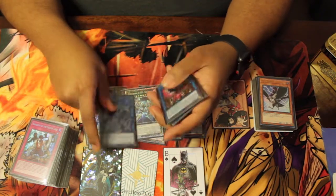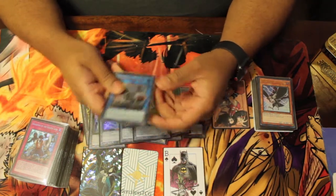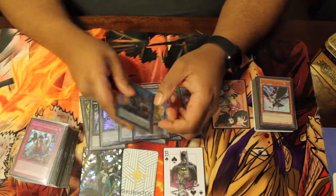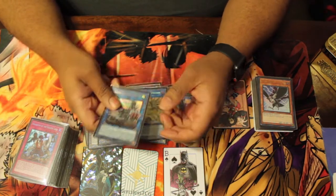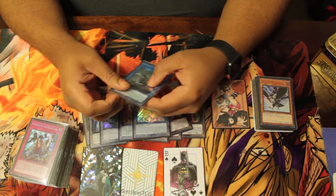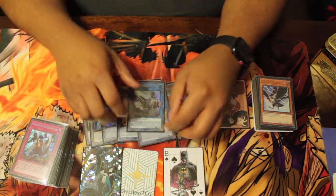For Links, we play one Link Spider, one Nightmare Pendragon, one Accesscode Talker — this never came up, I wish I had another Link option. Then one Megaclops — this hardly comes up, but when it does, it just wins you games outright. In the Tri-Brigade matchup I summoned it three times. Game one my opponent had no choice but to die to it; game two I made it to beat over his Shurag; game three I just sat on it with three Eldlich traps in the back row.